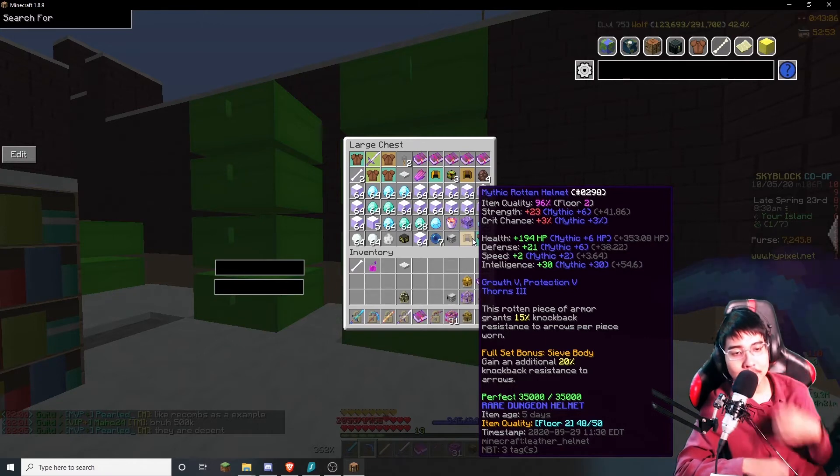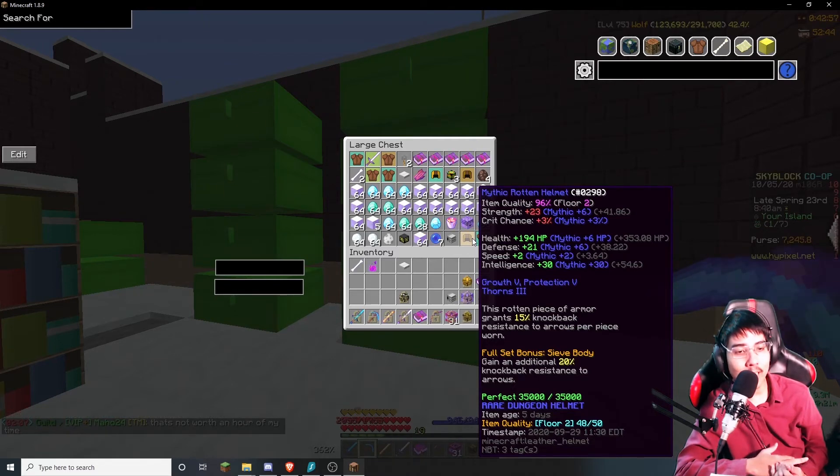If you look at the bottom of the item tooltip, it shows you the item age — like when you got it. This one is five days old, with an exact timestamp of when I obtained it. Very useful.